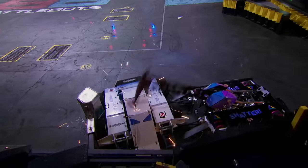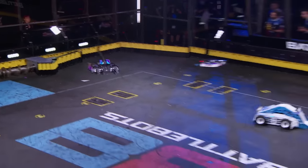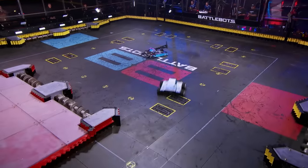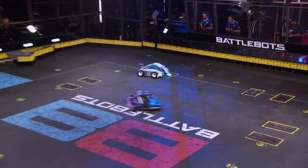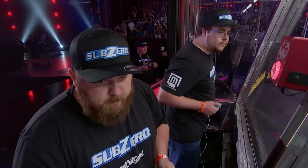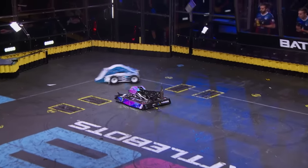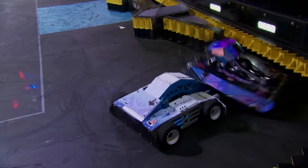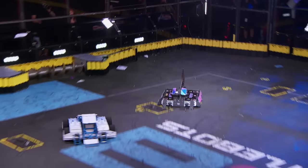Nice couple of shots by Shatter with that hammer. That's the difference between Shatter's hammer and other hammers — it can fire so quickly. Logan Davis has a good head-on shot but can't flip Shatter, cannot get under those forks. I like the patience from Sub-Zero; he's just not able to get that proper angle. He thought he'd be able to out-drive him and get the angle, but he wasn't able to fire. Logan Davis has Shatter up but just cannot work that lifter under him.